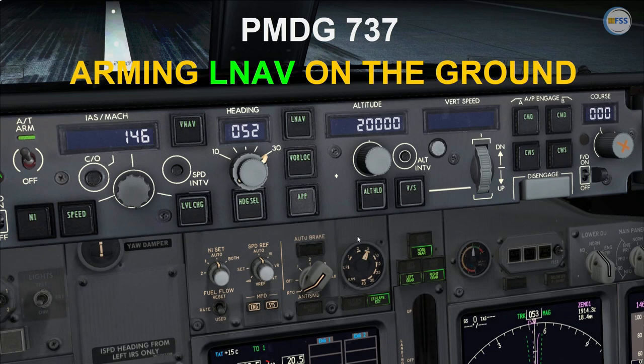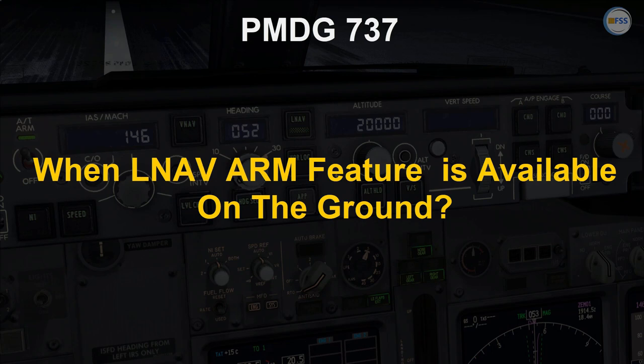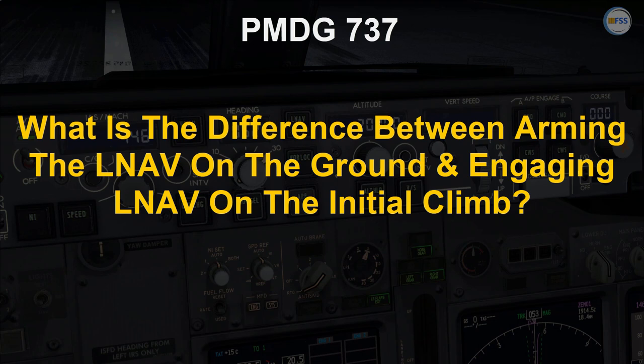Today's topic will be about arming the LNAV on the ground for the PMDG 737. I will discuss when the LNAV arm feature is available on the ground and what's the difference between arming the LNAV on the ground and engaging LNAV during the initial climb.